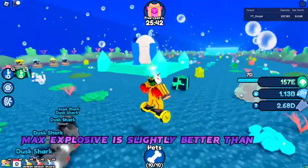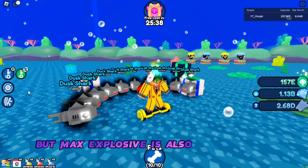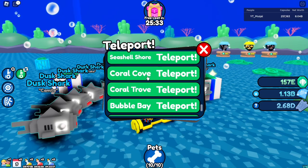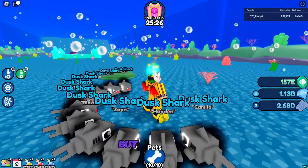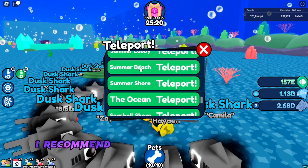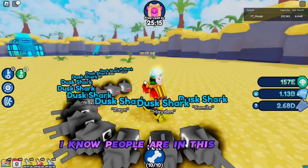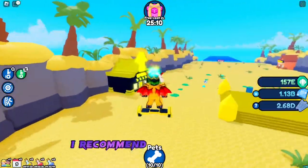Max Explosive is slightly better than Max Electric, but that depends on you. Max Explosive is also rarer to get, so it could cost you upwards of 5 billion gems depending on your luck. I'm personally going to go with Max Electric because I already have it on 3 pets. I recommend Max Explosive if you are super rich — some people have 20 billion gems, and if you are that person, I recommend Max Explosive.